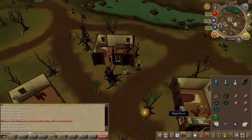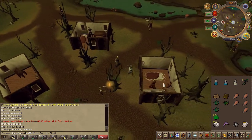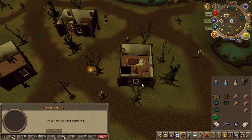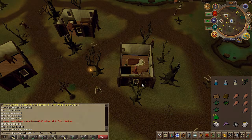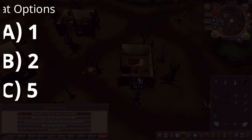Next, head to the building to the east and speak to the monk. You will have to use a dose of your serum. Once your conversation is over, just wait half a minute, then speak to him again and choose the chat options on screen.